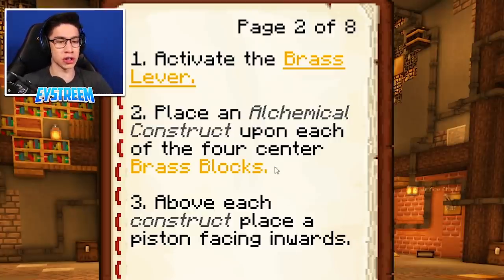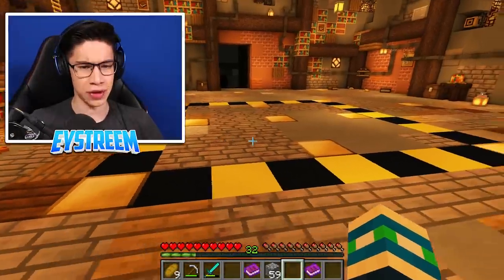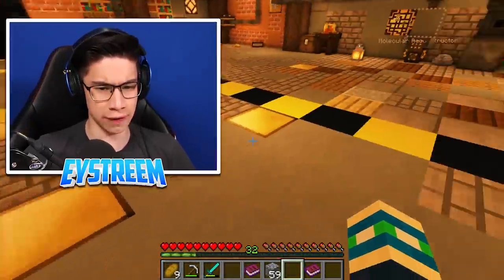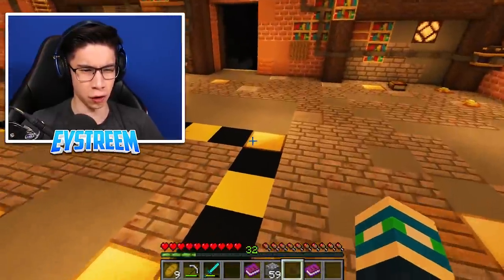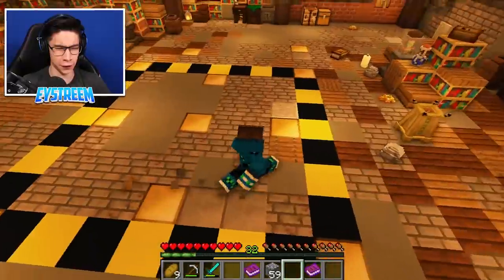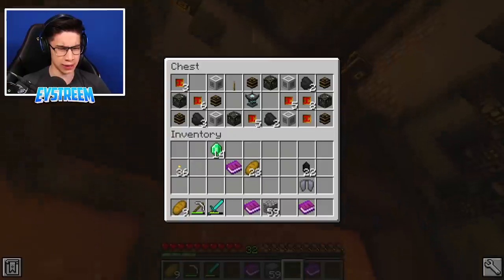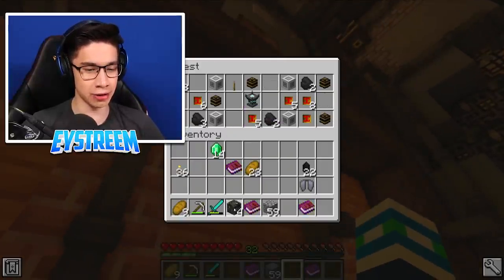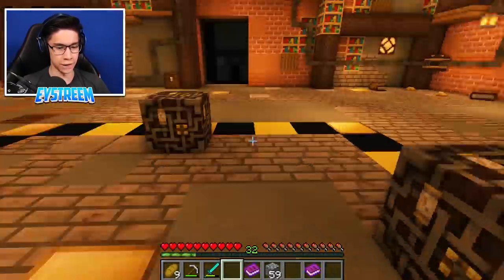So there's brass blocks here. There's 1, 2, 3, 4 on the center in this center circle. There's one right in the middle, and then there are these 4 on the outer thing. So I'm going to assume it's these 4 center ones, and we need an alchemical construct. I think I saw that in this chest up here. Let's grab those alchemical constructs. We need 1, 2, 3, 4. Hopefully, guys, I followed these instructions correctly.